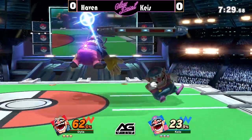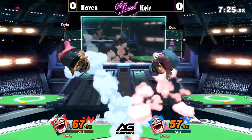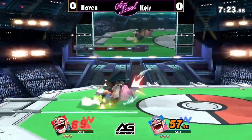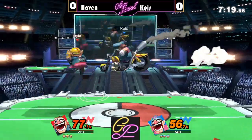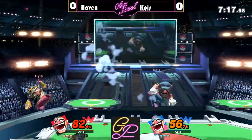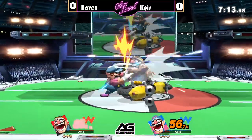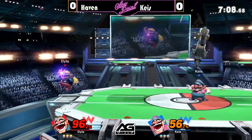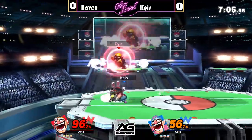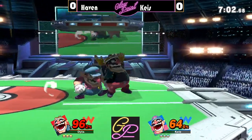In a Wario ditto, with the way this character combos, the lead can very easily change — especially with two players at the top level. I really like the reverse command grab from Keys; super good catching that. Haven is shielding on the platform, but Keys is doing a really great job of controlling center stage. Haven is struggling to get out but is finally able to.